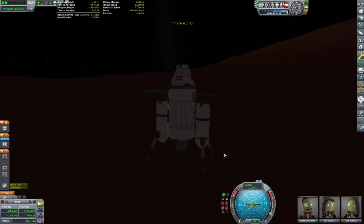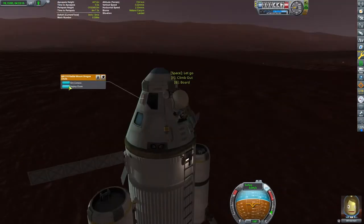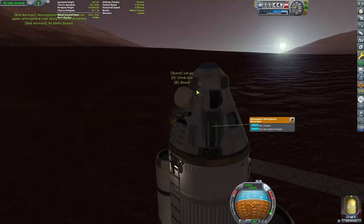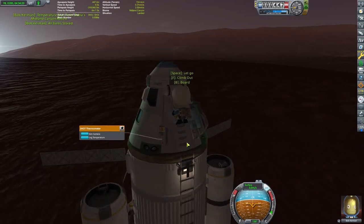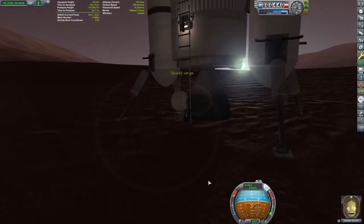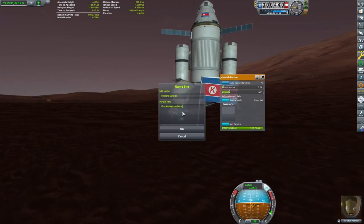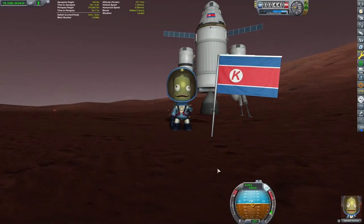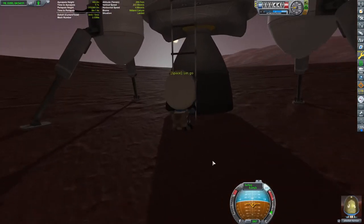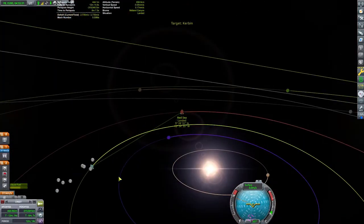It's dark so we might want to wait for some sunlight, but we'll gather all the science here on the surface of Duna. Of course we're going to plant a flag here, because that's what you do when you go anywhere in Kerbal Space Program. This will give our pilot, engineer, and scientist a little extra experience points. I didn't bring a rover or a plane, so we're pretty much done on the surface.